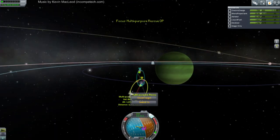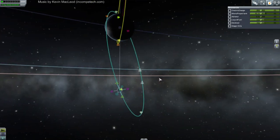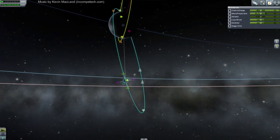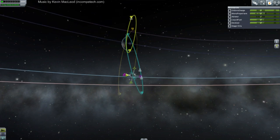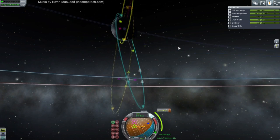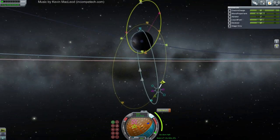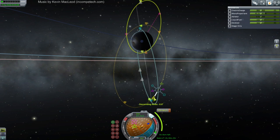Back over to Sidri. Let's say I do a maneuver here to match inclinations - we didn't do too bad at 33.4. How much does that cost? Oh, that's nothing compared to what we had to do last time. And at the same time can we do a phasing sort of thing? Probably not because we'd escape. Yeah, we'll just have to do one thing at a time.